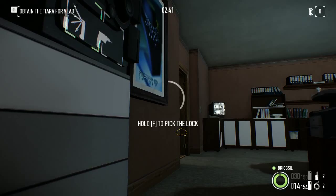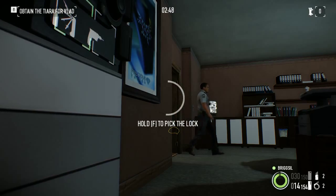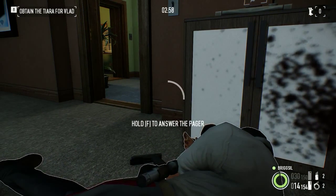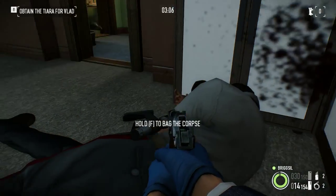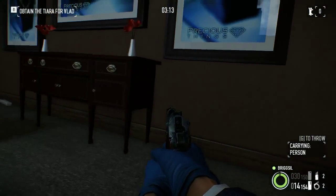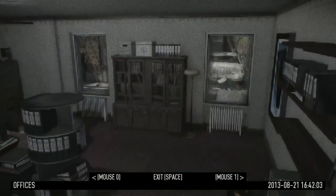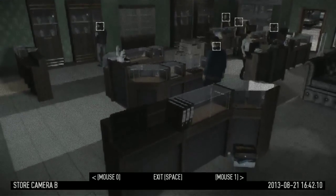I sense that the guard may be coming back any second here. In the other room I'm expecting at least two people - there may even be as many as four, including a guard. So you've got to be very careful with that. I may just check the cameras. In fact, I don't see anyone in there, which is quite rare. This is the other room - looks like it's actually empty. I think I've got a really good deal here.